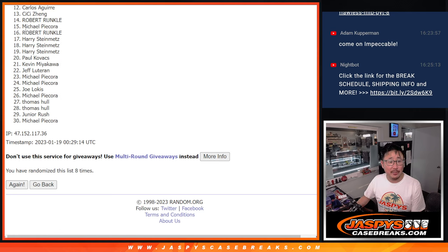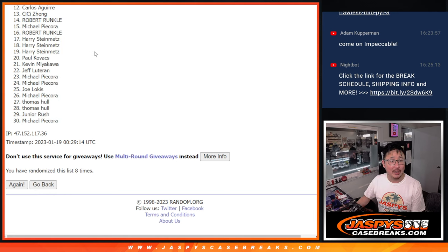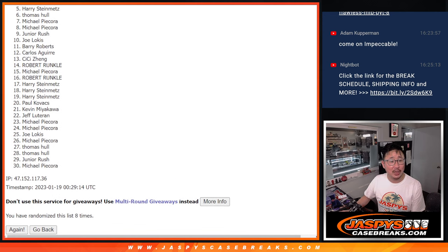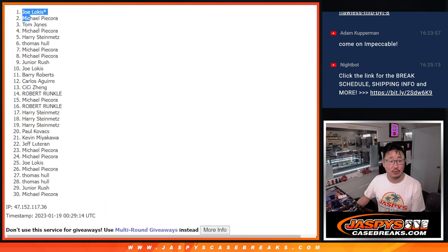Now the top 13 get teams, but unfortunately 14 through 30 do not. I appreciate you trying though — Robert, you got very close, not quite, but I appreciate it. Top 13 though, happy times for you because you're in the next break. Cece is in, so is Carlos, Barry, Joe, Junior, Michael, Michael, Thomas, Harry, Michael, TJ, Michael, and Joe — with last spot, Mojo. Congrats to the top 13 after 8.